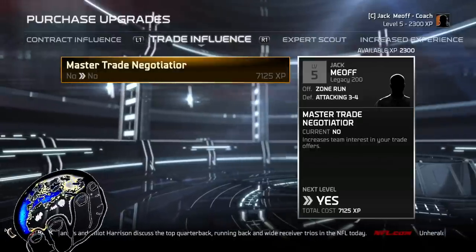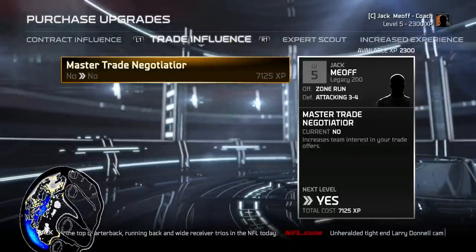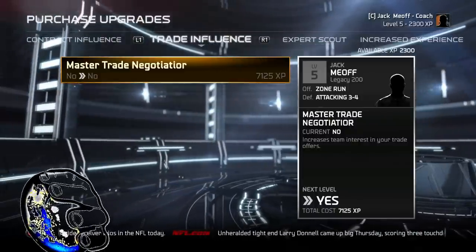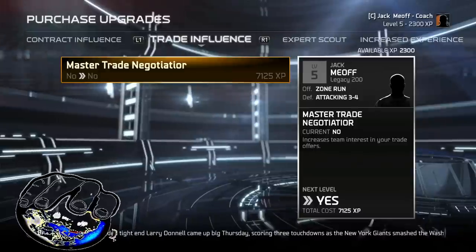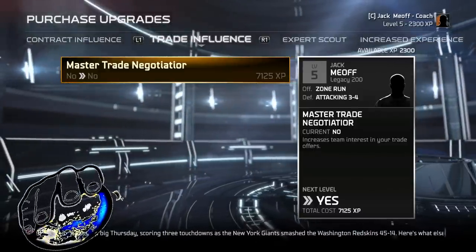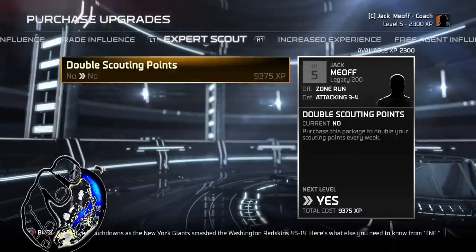The trade influence to make him a master trade negotiator is useful in case you wanted to make a trade with a CPU. Of course, if you're dealing with humans it doesn't matter — this is more of a computer thing, so it's not really necessary. My league has 32 humans, so this doesn't really correspond to us. If you're an offline guy doing it with a computer, this will help you get people to trade with you a little bit more efficiently.